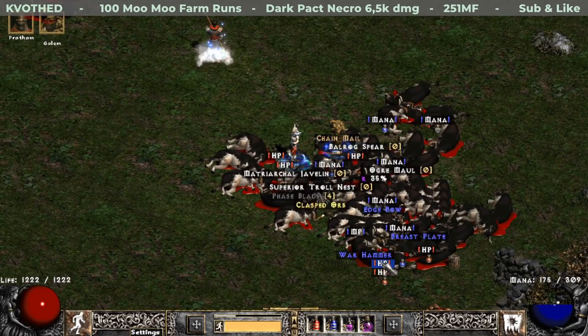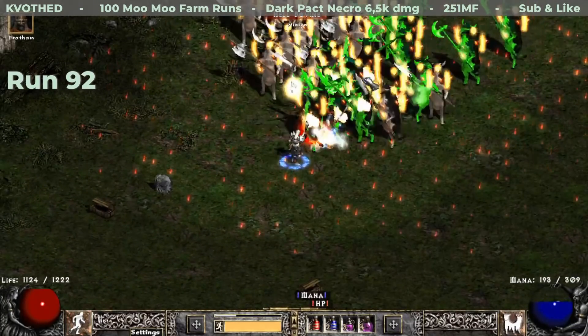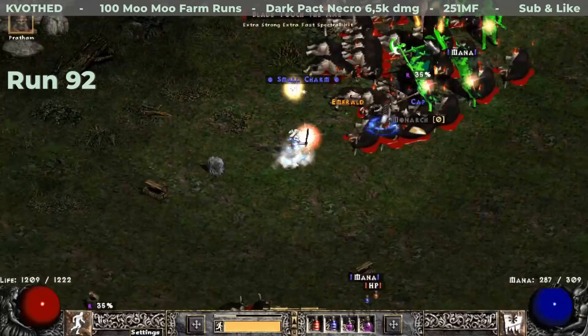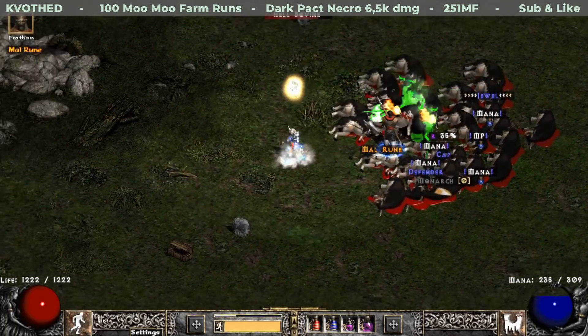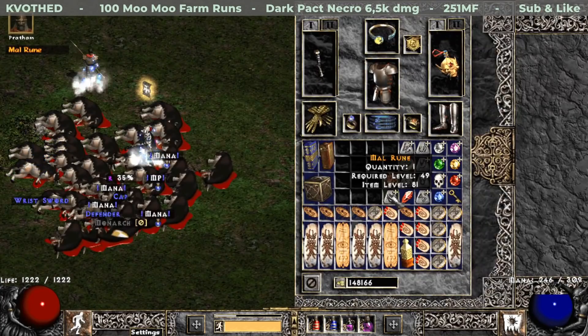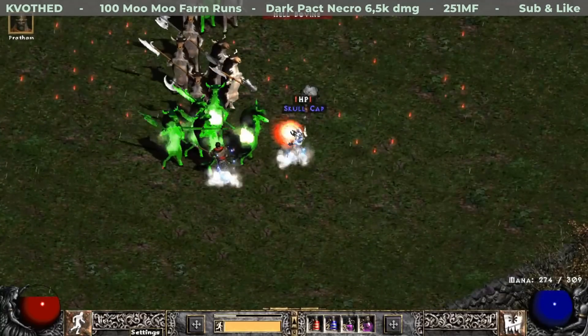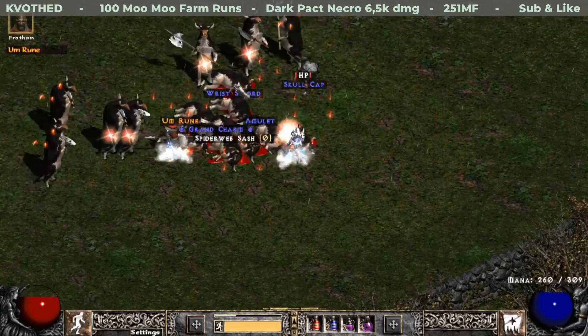Another small charm worth showing — this time it is a plain 7% magic find small charm. Run 92 was quite good for runes: first a Mal rune, and just a little bit later another Um rune — I think it's the third one.